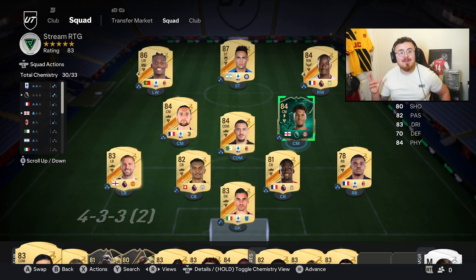Unbelievable card. If you're yet to do your Golden Glow Up evolution — if you haven't got the game yet, you're getting it on Friday — 100% consider this man. Premier League links, Brentford, English, great for chemistry, and hopefully can be used for future evolutions as well. Just an absolute baller. The dribbling is insane, his pace, his passing, his shooting — he's got it all. I'm a big fan.